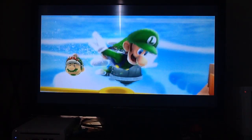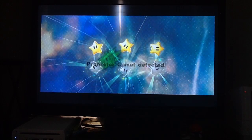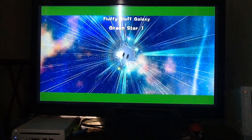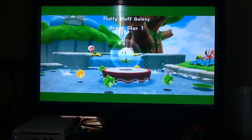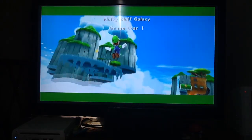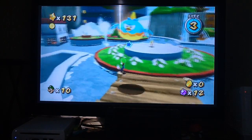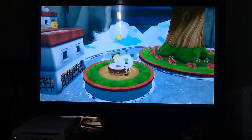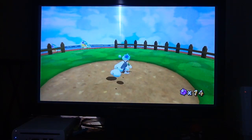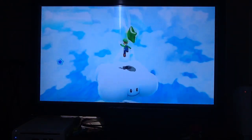We'll do Fluffy Fluff Galaxy first. In case you're wondering, all three green stars are found in the one main mission in this one. Because this one it's basically main mission, hidden mission, potentially prankster comet mission, but it's not technically a prankster comet. Now, immediately as we entered, you saw the green star we were wanting to grab. All you do is grab the cloud flower and immediately run back to the beginning. Stand right underneath — there you go. That's all you have to do.